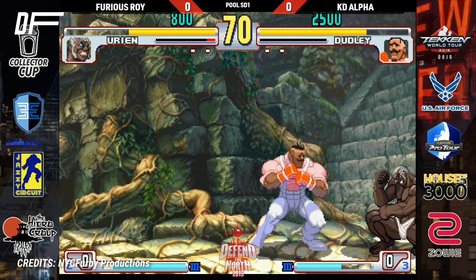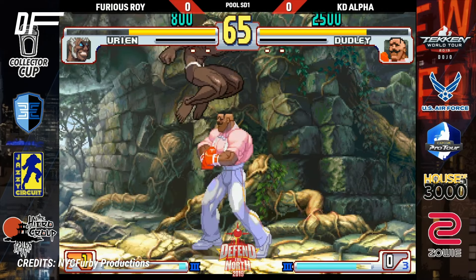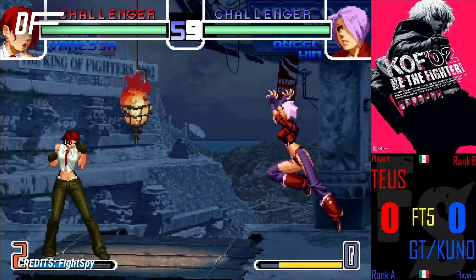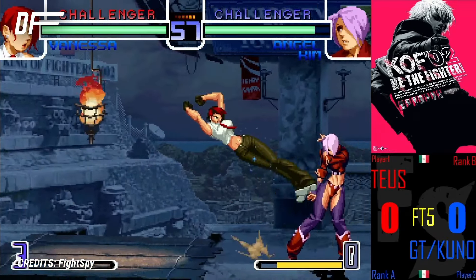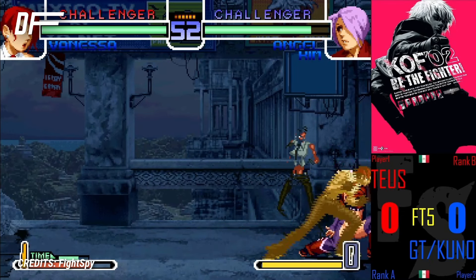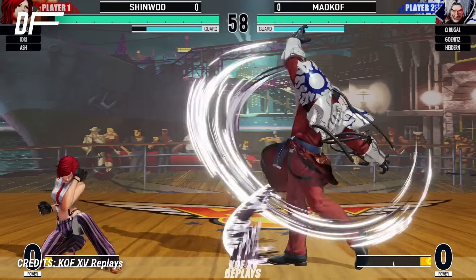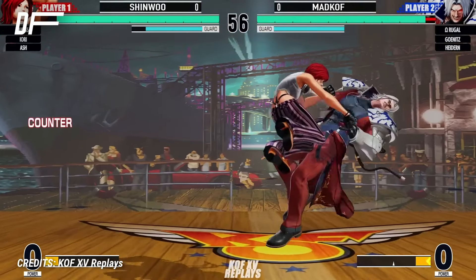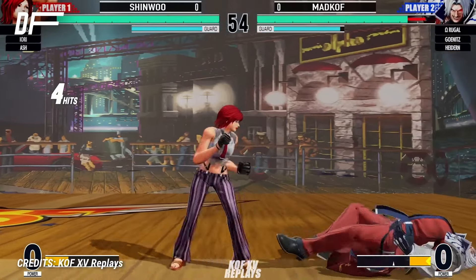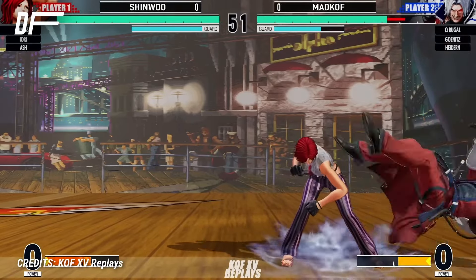Let's look at the jab not as a specific attack but as a general category of moves — what sort of properties and usages they typically have. Two things immediately come to mind: range and speed. Jabs are usually the fastest moves you can do, often coming out within just a few frames. In virtually every fighting game out there, jabs or other forms of light attacks are the fastest offensive moves you can do. To compensate for that, they typically don't go all that far and the damage is usually negligible.